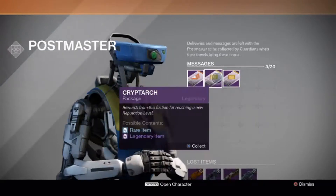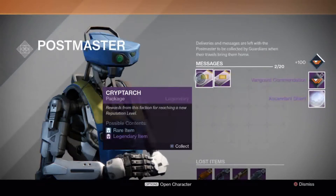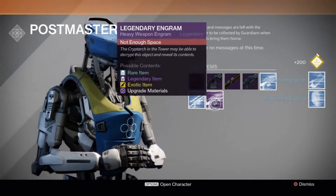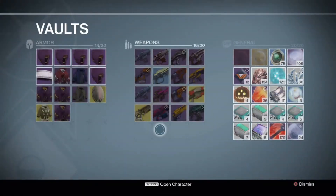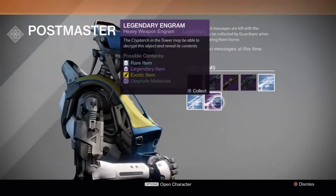Okay so I have two Cryptarch and a Vanguard. I'll do the Vanguard first. Feck all in that one. Got a few blues in that, and I got a purple. I'll grab the purple now and see what it is — I think it was a heavy. Yeah it was.